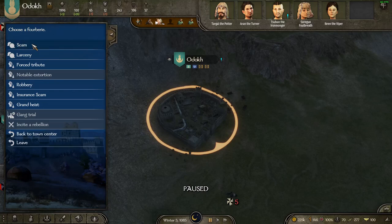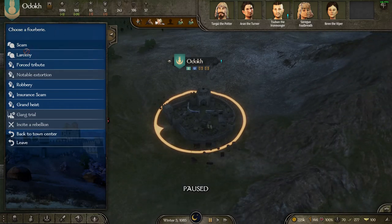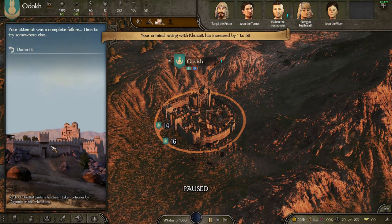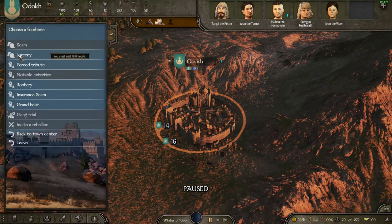In the beginning you have scam and larceny in the bigger cities, and in villages you just have the scam option. Scam is what you start with - you run it, it takes a little time, and you either fail like I just did or succeed and get a bit of gold for your efforts. In villages I think you also get a bit of food. Failing increases your criminal rating and you have to wait 48 hours to run that again.